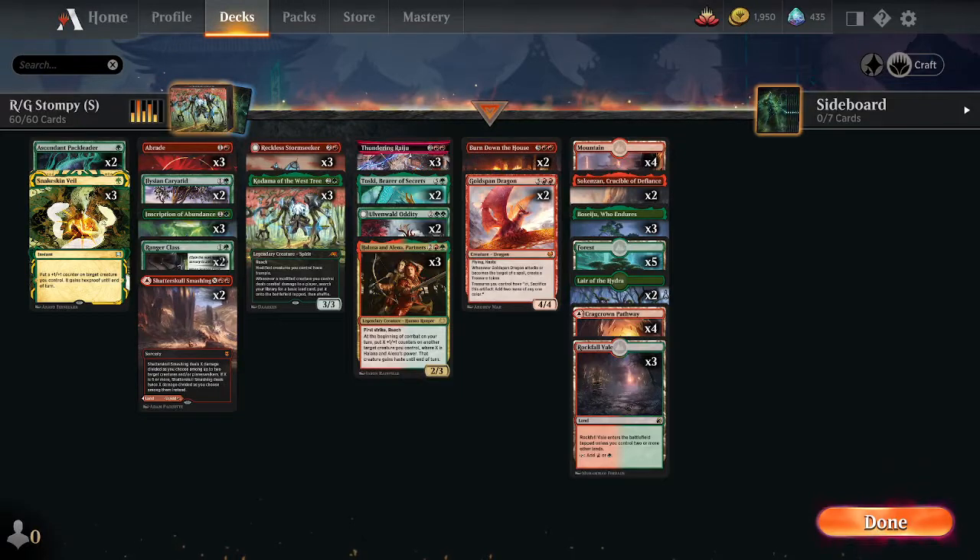On to the wrap up. That was Red Green Stompy in Kamigawa Neon Dynasty Standard — went three and one. Good enough, I think. If we had more Ascendant Pack Leaders, we'd probably take those in — I don't know what I would take out, we do have a lot of four drops. Last game was kind of just too much mana and our opponent got what he needed when we didn't. But it's fine. As always, the decklist is in the description down below, so make sure you join, and if you enjoyed this video, please consider liking and subscribing. Thanks for watching.